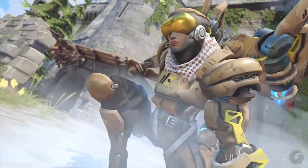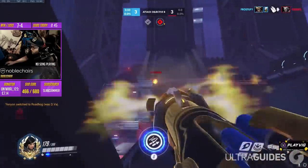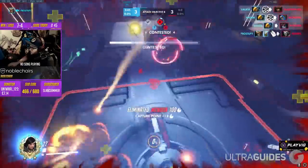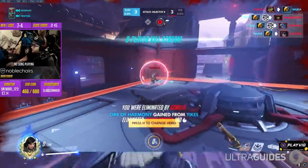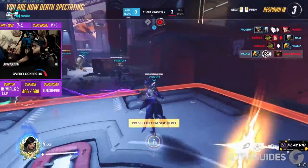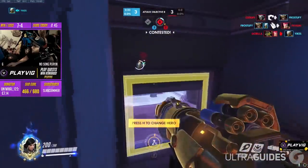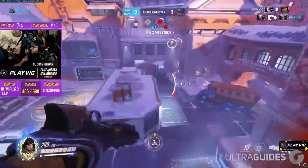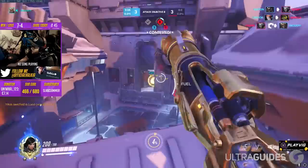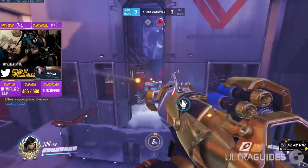Coming up is Pharah. Her counters are very obviously hitscan. While pro Pharah players will have you believe that she isn't countered by hitscans, the reality is that if you aren't in the top tiers of the ladder, you probably won't be able to use this concept. Hitscans can totally still shred through a Pharah, in addition to D.Va. Pharah's flight is easy to predict, meaning it's easy to kill as a hitscan. If you're on Pharah, just don't ever peek the same angle twice and don't stay in the open too long. Try and surprise the hitscan by concussion blasting your way in and using boosters to get massive speed to land a direct before they even acknowledge your presence.